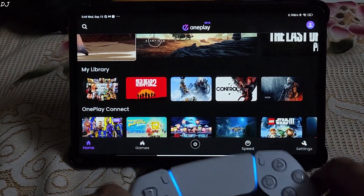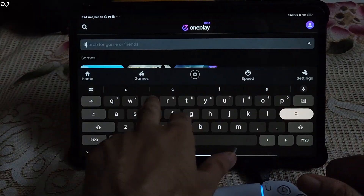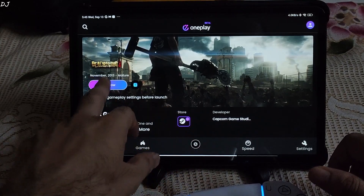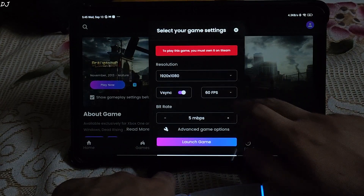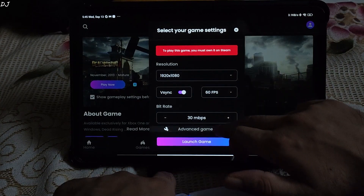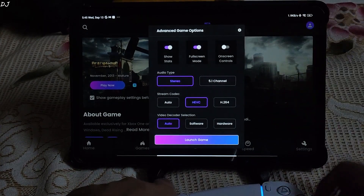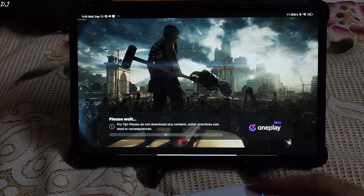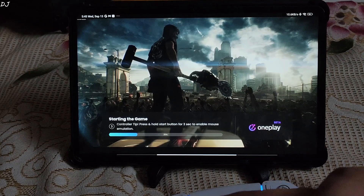I connected my dual cell controller to the Xiaomi Pad 6 via Bluetooth. First I will be running Dead Rising 3, the Steam version. I've checked the settings — resolution set to Full HD, 60fps, bitrate set to 30Mbps. Advanced settings: show start setting enabled, which shows the performance overlay. On-screen controls disabled. Starting the stream. My tablet is connected to a 5GHz Wi-Fi network with an Xtreme Fiber broadband connection on a 100Mbps plan.